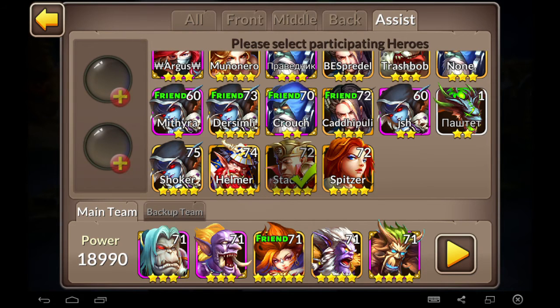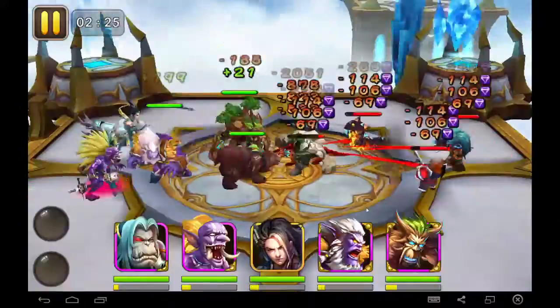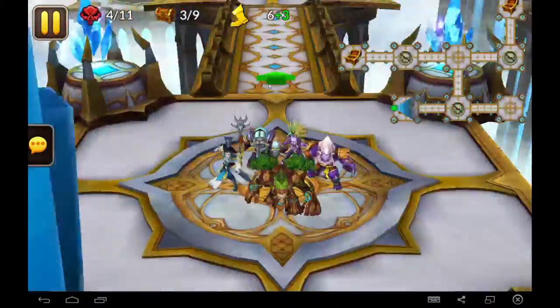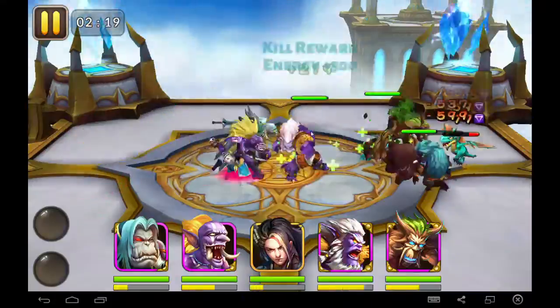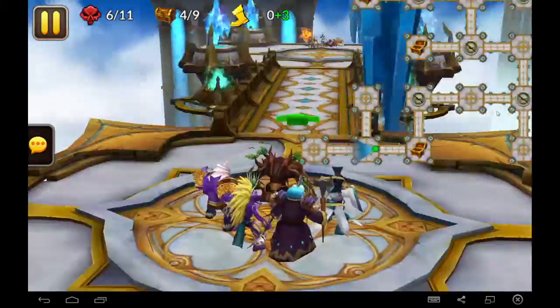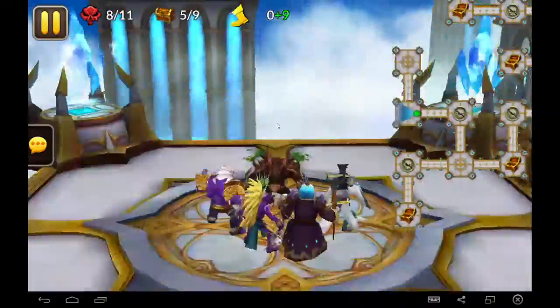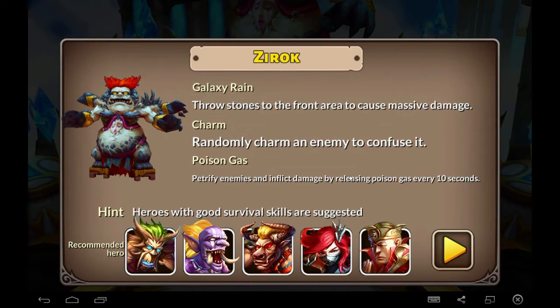Now let's do a quick run through the dungeon. I'm fast-forwarding through the main run because there's nothing too complicated here — all the groups are pretty easy to take out with a decent party. There are 20 slots in total for the dungeon, so it will take you two days if you don't have resets available. I'll post a link to the full dungeon map in the description below, courtesy of Starbrite at the Heroes and Titans forums — thank you very much for that. Once you get towards the end of the dungeon you will encounter Xerox, the end boss for this level.